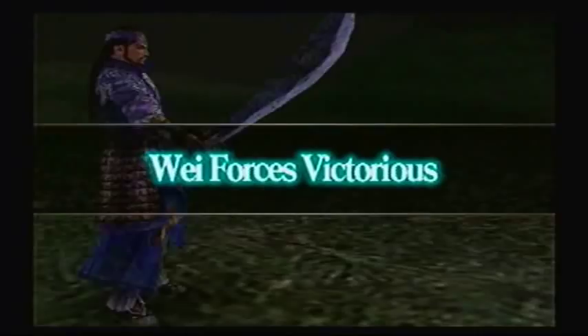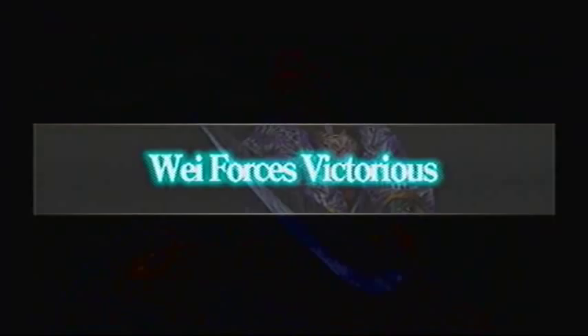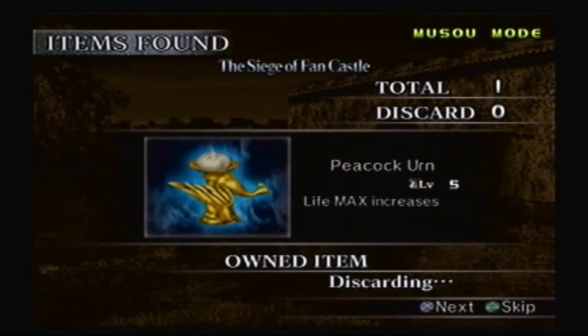Seriously, what the hell is he wearing on his head? I know he was Wu's first emperor, but really? That far in the game and that's all you can give me? Did I lose a bodyguard? I think I did — I don't even remember who.